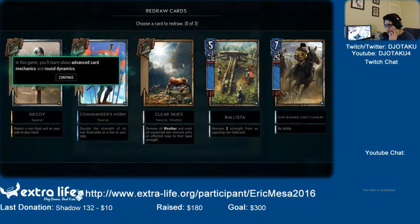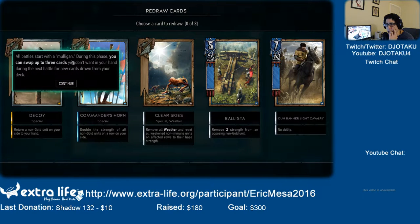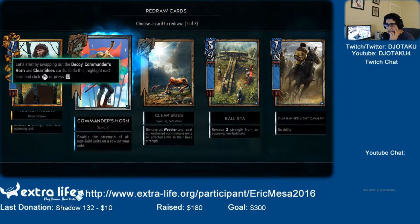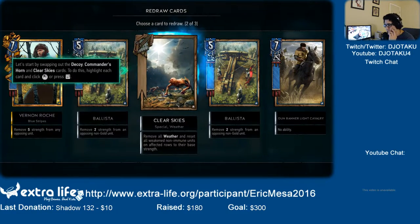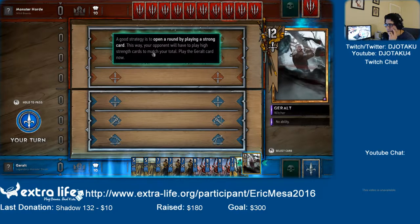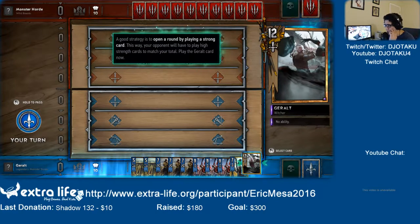So I can swap up to three cards. Alright, so I'm going to do decoy, commander's horn, clear skies. So they will have to play high cards to match my total? I don't understand — why is that a strategy?